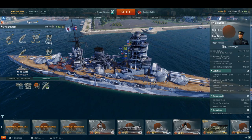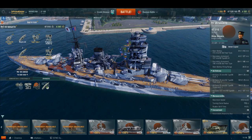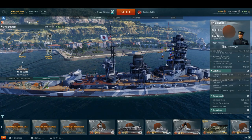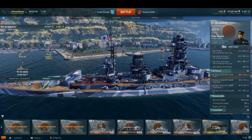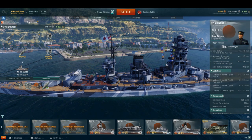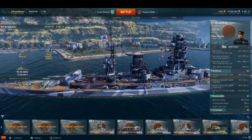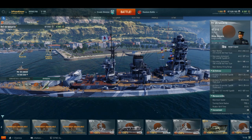The Nagato class battleships would be the first battleships in the Japanese Navy to utilize the all-or-nothing armor scheme developed by the U.S. Navy. This concentrated armor over only the critical parts of the ship and very little over anything else. The ship also featured improved torpedo defense systems that were more successful than previous battleship torpedo defense systems in the Japanese Navy.